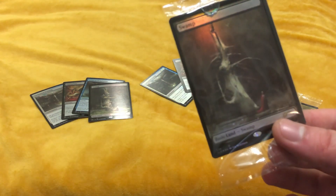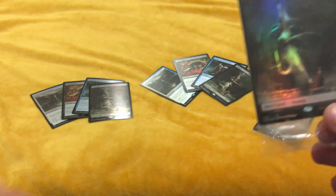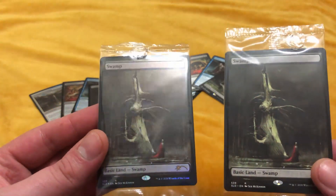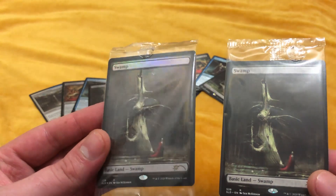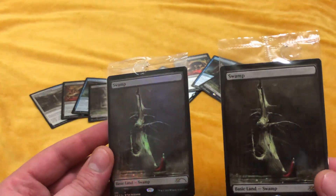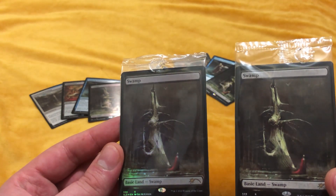Number one — what? They just give you an extra swamp? They do just give you an extra swamp. That's gas. I'd much rather have that than one of the crappy planeswalkers. Yeah, I have two foil swamps. That's awesome. I didn't know they were gonna do it like that.